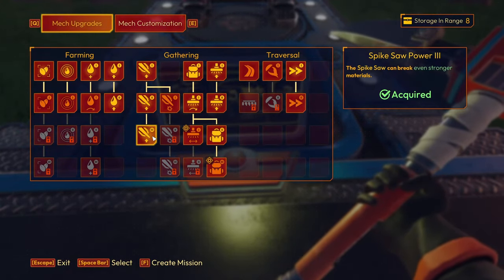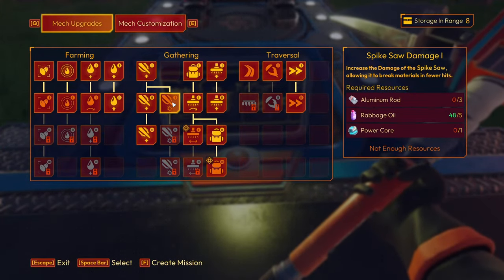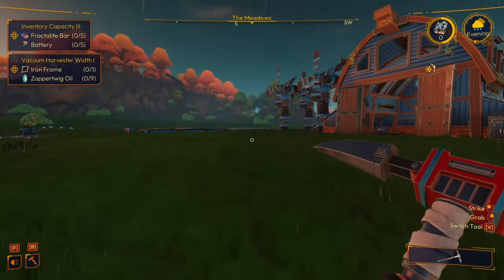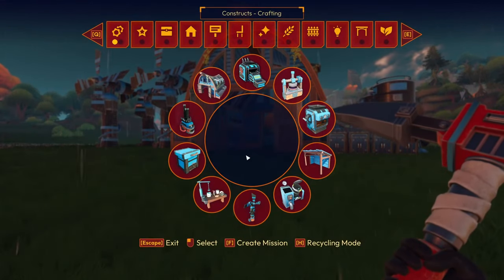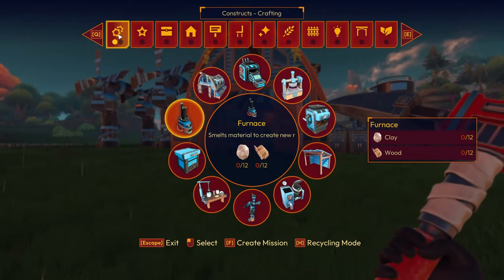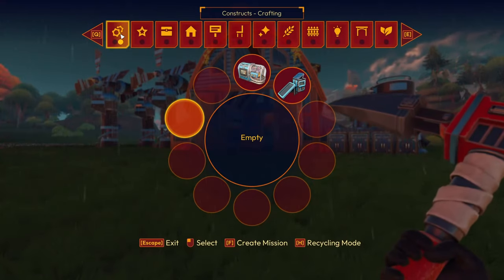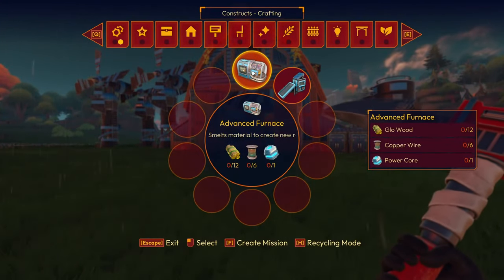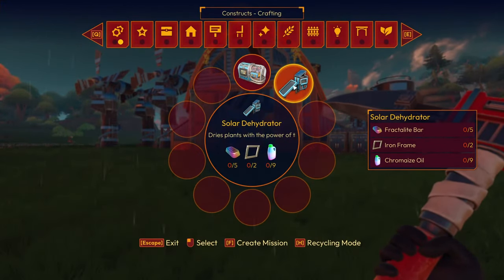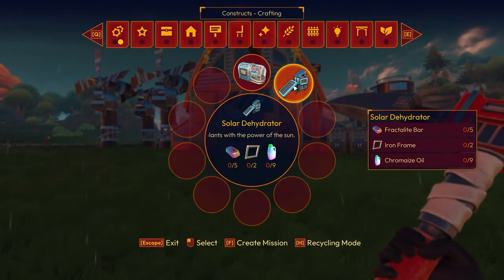We had the spikesaw. Aluminum rod — I don't know what a power core is, we need to craft a few more things. We have a bunch of stuff we can craft. Color mixer — don't care. Advanced furnace: we need glow wood, copper wire, and a power core. And then the solar dehydrators need more fractal bar. So basically we need to get a fractal bar.